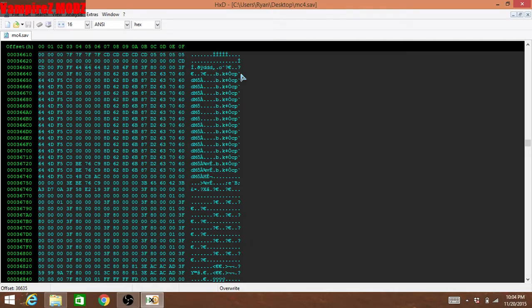Now, a lot of people want blinking headlights and all those cool headlights, right? Well, you're going to count 32 lines down.